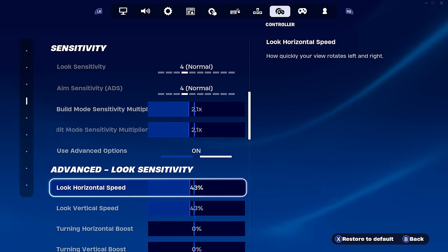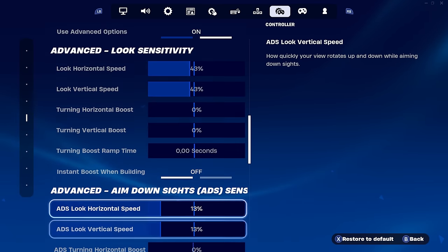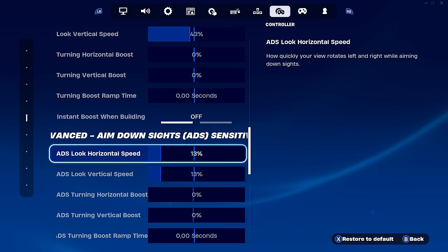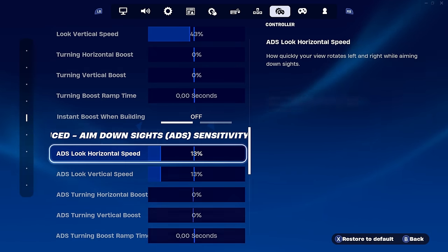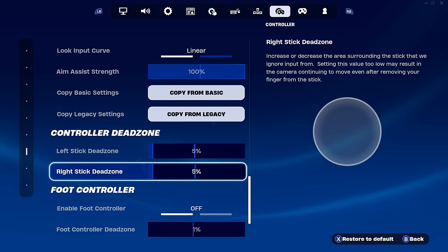For horizontal and vertical speed, 43 on each — actually quite low, and I'll explain why in a second. ADS is going to be 13 each — you need very fast sensitivity for a free build playstyle. We are on linear. For dead zone: 5/5. The reason we had low sensitivity above is because of the 5/5 dead zone — when free building, having 5/5 dead zone means no delay when moving your sticks; placements happen instantly. It takes two to four weeks to get used to.